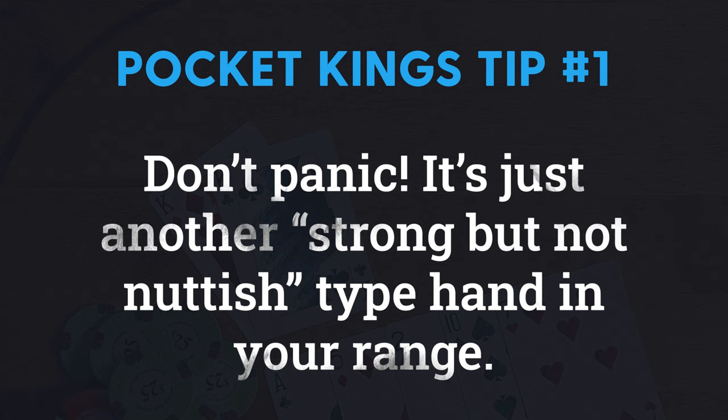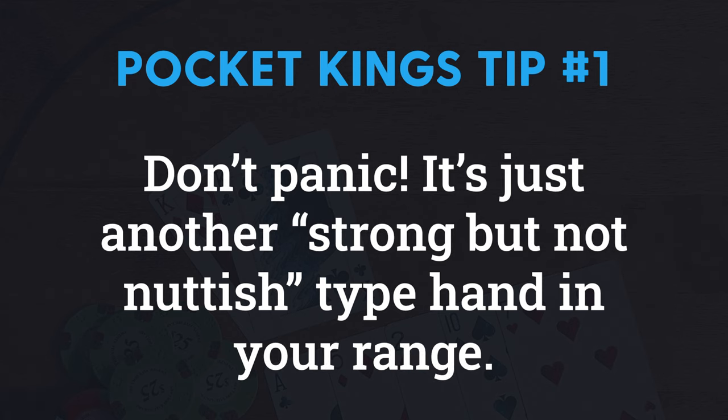Tip number one with kings in this spot is just to not panic. Slow down and relax. Kings is just another strong but not nutted part of your range in a spot like this. Don't absolutely panic and let your brain fry out because you have kings and another ace popped — it happens sometimes. You have strength, just not the nuts.